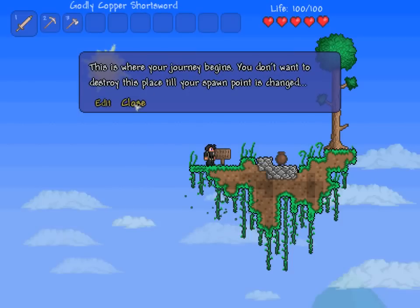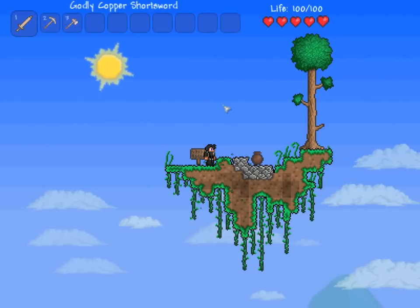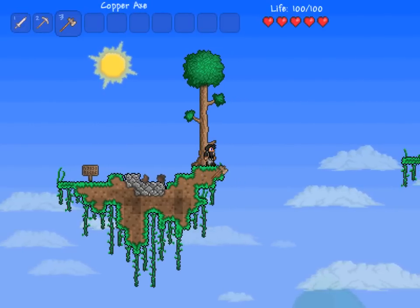You don't want to destroy this place till your spawn point changes. Basically if you change this spot, you'll probably fall to death. It's a godly copper short sword — hell yeah, I have a godly piece of crap. Slime jumping to its death, seems legit.